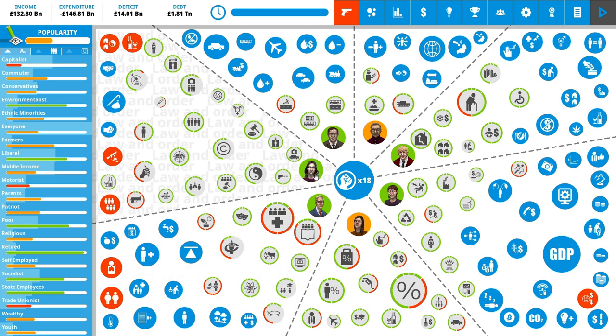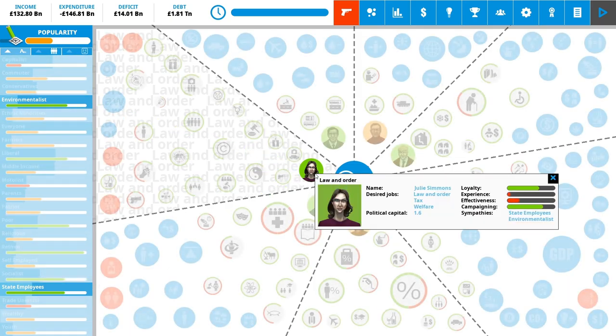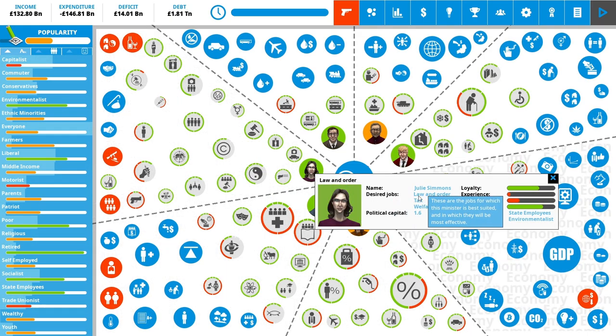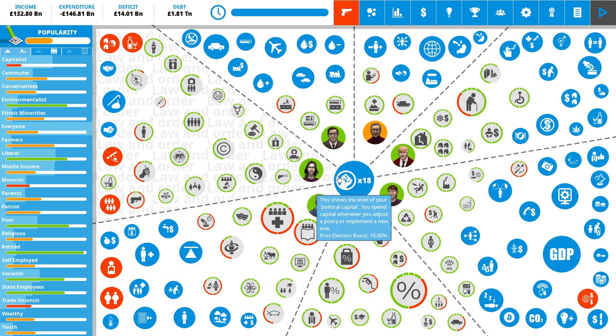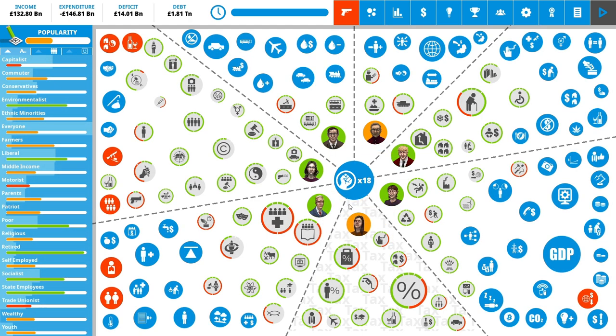There are other sections too. This one is currently law and order. These faces are our cabinet — the people who give us political capital to spend to make decisions. We have six of them and all together they've given us 18 political capital, which is basically our resource that we can spend.